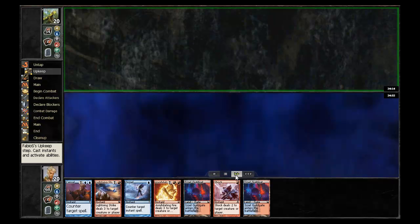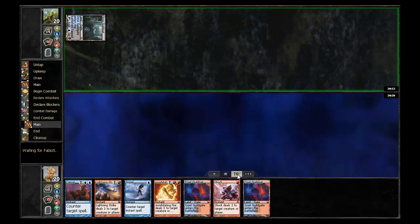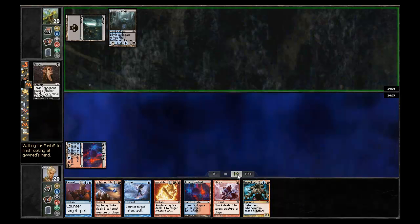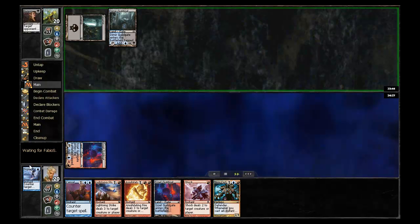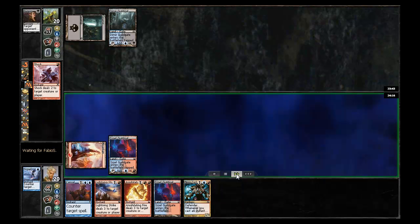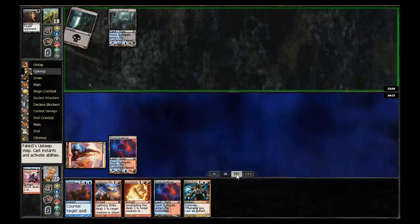My opponent does choose to play first. Here's my opener. I have 2 lands — easy keep versus a mill deck. I'm drawn to a turn 3 Nivic Cyclops, assuming I can draw a land. My opponent has a Duress and goes ahead and takes a spell. Duress is definitely one of the best cards that a black deck can play against this particular deck. I don't have any graveyard recursion in the main or the sideboard, which is something I'll definitely be changing.